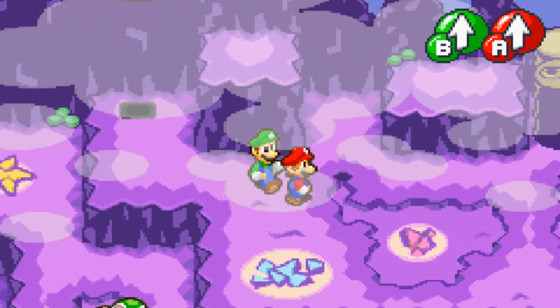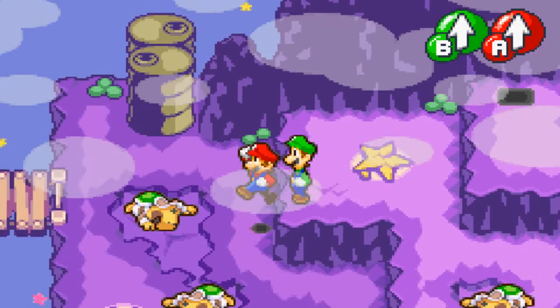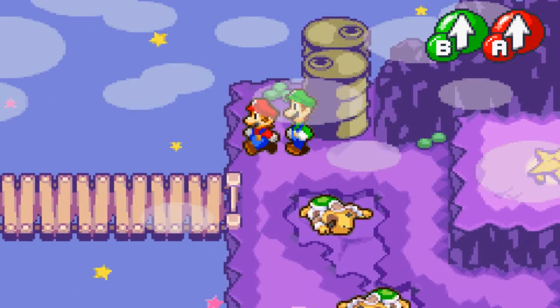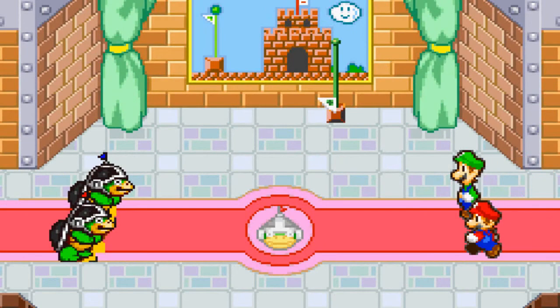Hey guys, this is NesterJuan here and welcome to Let's Play Mario and Luigi Superstar Saga Part 3. Last time our ship got completely wrecked and we crash landed in this Bean Bean Borderland area, so now we're going to see if we can get out of here.